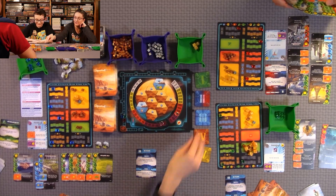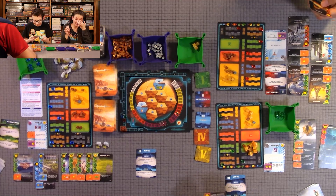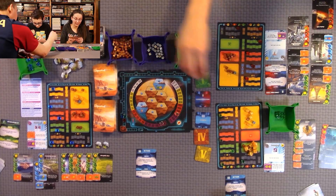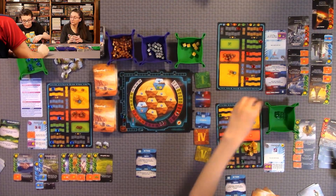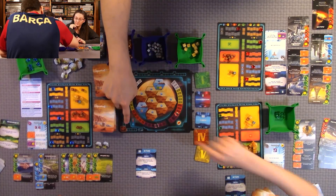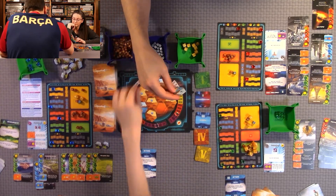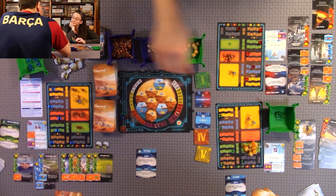Next round: Quentin and Anthony chose Action, and I chose Construction. For Construction, I can play blue or red cards. I'm playing a red card for 32 that raises the temperature by one, raises my TR one step, flips an ocean tile, and gains me four plants. This also adds two animals to another card.